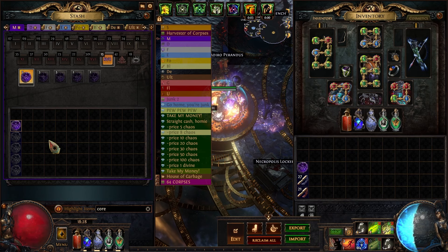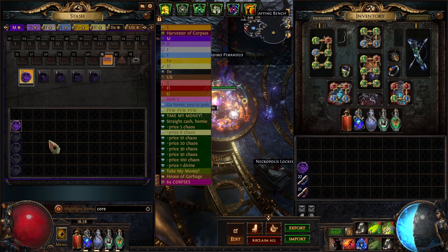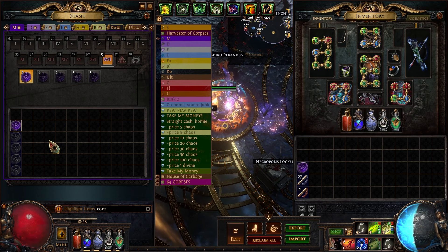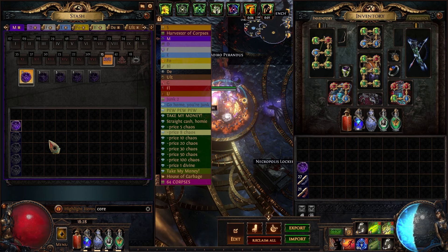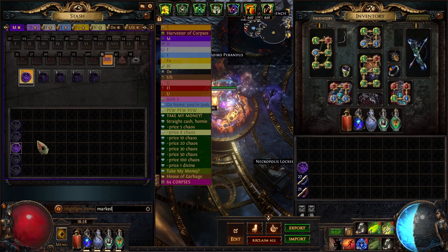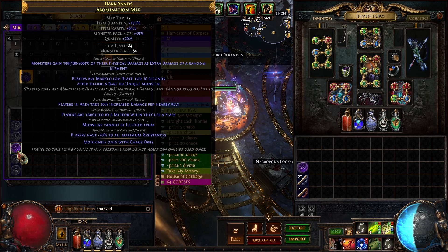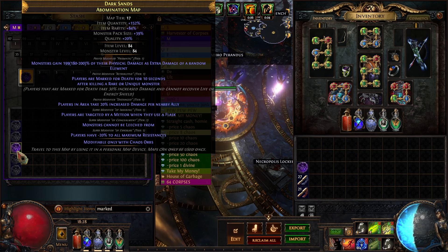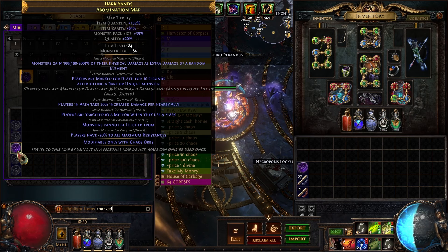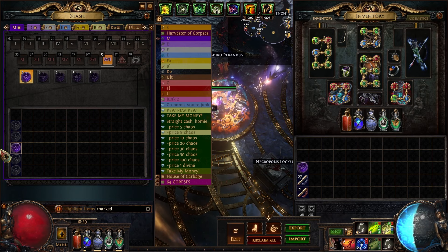There are a bunch I just straight up refuse to do: meteor on using a flask, being targeted by meteors the entire map — no thanks. Reduced action speed for every skill used recently — no. Bosses are possessed — no thanks. Reduced aura effect, no regen, no energy shield recovery, 50% less defenses and minus max res — all terrible. Players are marked for death for 10 seconds after killing rares: that's 30% increased damage taken and you can't recover life or energy shield — completely unsustainable for a Pathfinder. Players deal no damage for 4 out of every 10 seconds — also no.